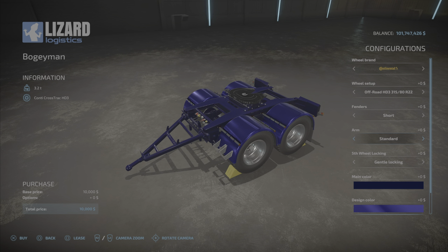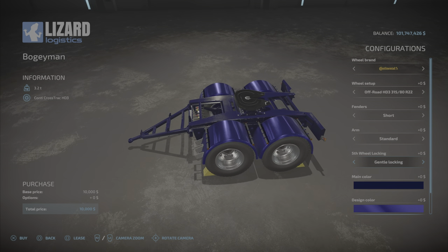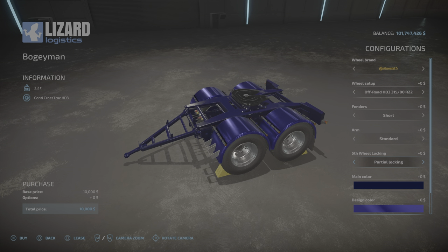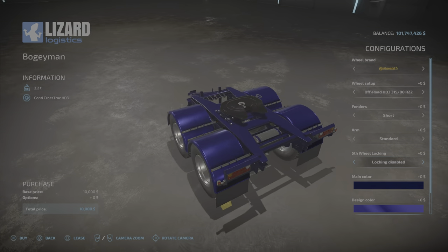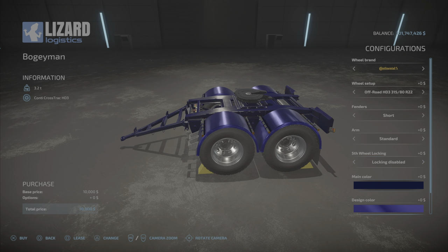Fifth wheel locking. We're going to try this out because it's kind of hard to describe — I have to show you. We have gentle locking, partial locking, hard locking, or disabled. When you do locking disabled, it acts just like a normal dolly, freewheeling as it were.